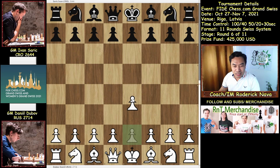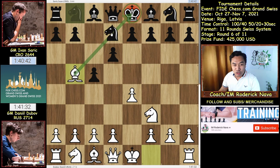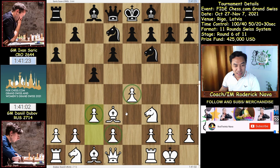Dubov played e4, Sarik played c5, Knight f3, d6, then Bishop b5 — the Sicilian, Moscow variation. Then he covered with Knight d7, Castle, a6 to neutralize immediately the Bishop on b5, and he goes back with Bishop d3, Knight gf6 developed, then c3. So in this kind of pawn structure with c3, then e4 with Bishop d3 — this is what we call the Alapin delayed variation.